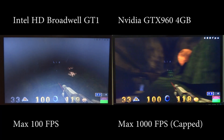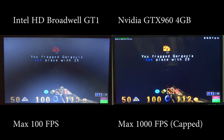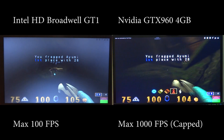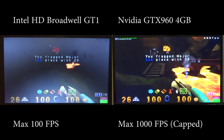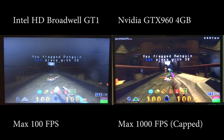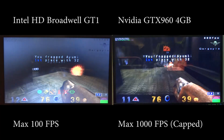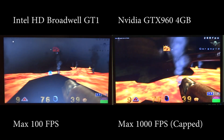The FPS maxes out at 1000, which is where the cap is for the game engine, and there is barely any load on the GPU — it stays at around 35%. A single core of my quad-threaded CPU maxes out at 100%, creating a bottleneck. So you can basically see that the GPU is more than sufficient to max out the game. With a better CPU with stronger single-core performance, I would have been able to get a much better result.